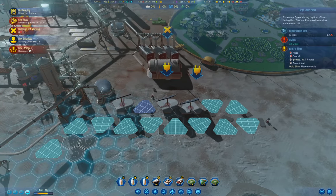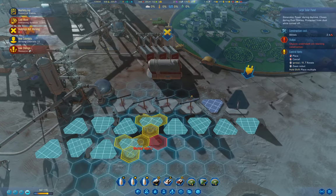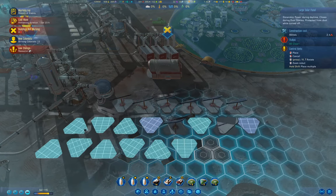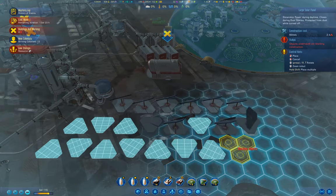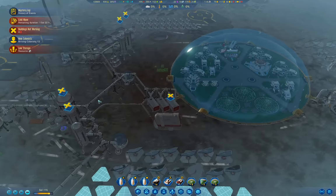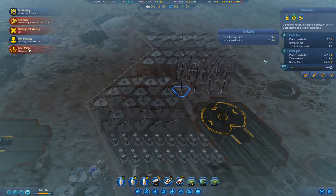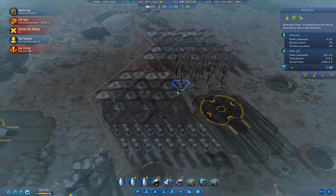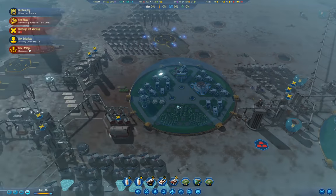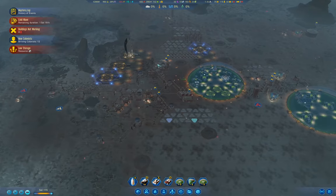Okay. Solar panels just require metals, so we have enough of those for the moment — we can afford to build a few of those. We don't have the upgrade for those yet. What we can do, however, is land these rockets.